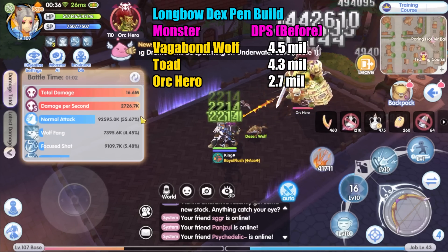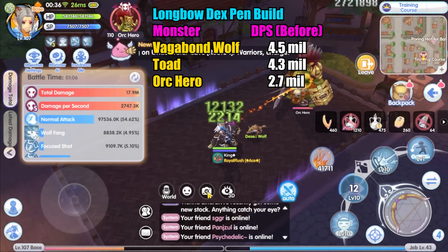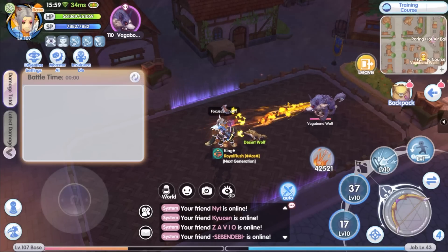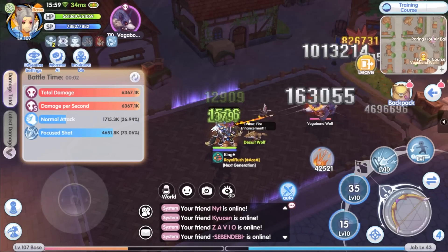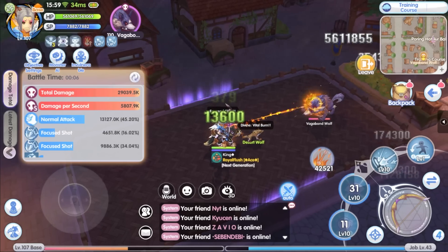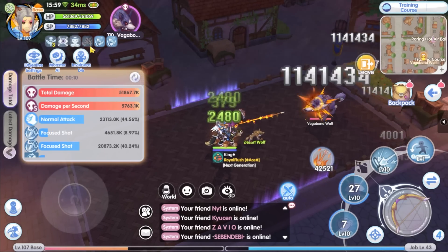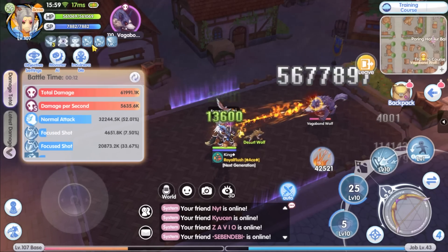That is one minute and as expected the DPS is much lower — 2.7 million. Fast forward to after the update. This test is made after the changes were applied, using similar equipment and skill settings — nothing is changed. Let's see how much the DPS is this time on Vagabond Wolf.